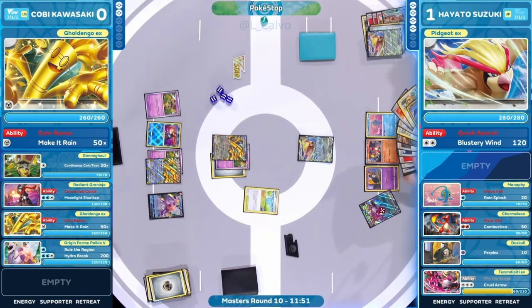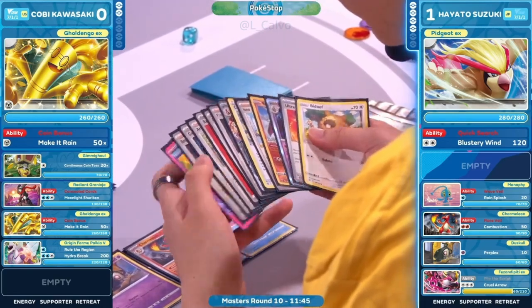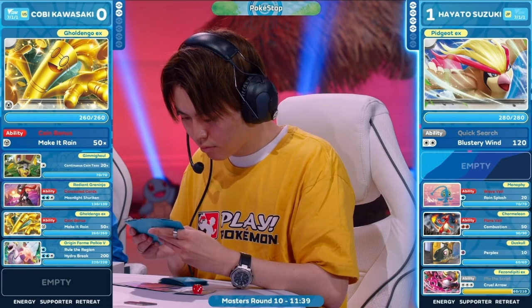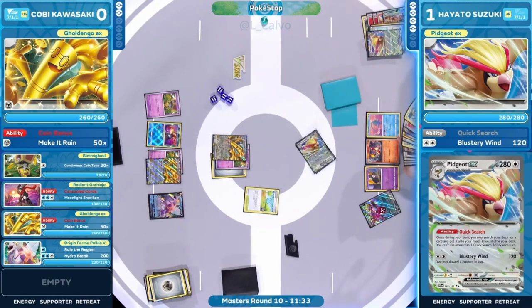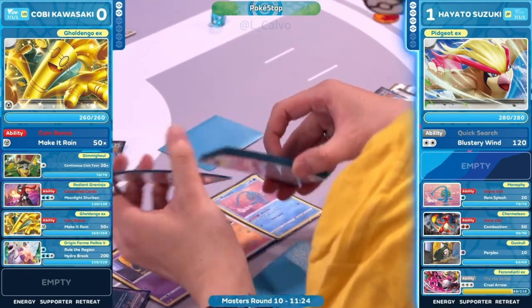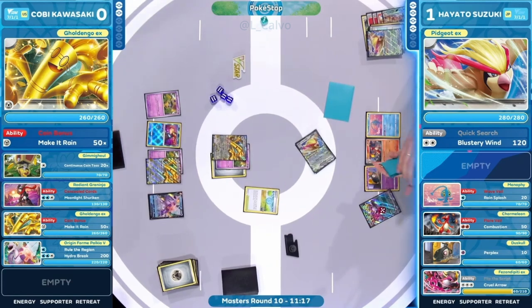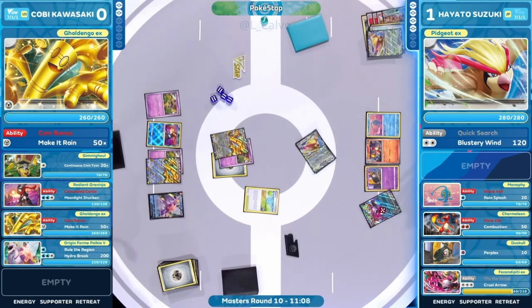Hayato has had this deck completely calculated in his brain. Starting off with Ultra Ball — Pidgeot EX plus an additional card going to discard. The inclusion of Professor Turo could lead to a wild turn: evolve into Charizard, throw down Hero's Cape, remove Pheasant-pity with Collapse Stadium, remove Pidgeot with Turo — and then the only options to win the game are to Boss up a 330-430 HP Charizard EX or work through the little guys.